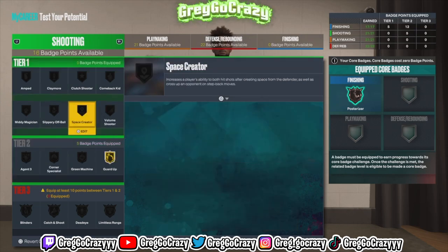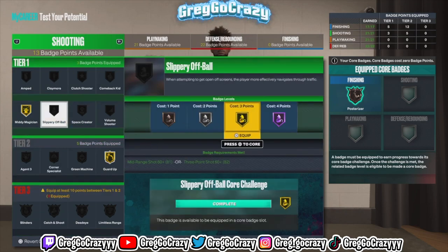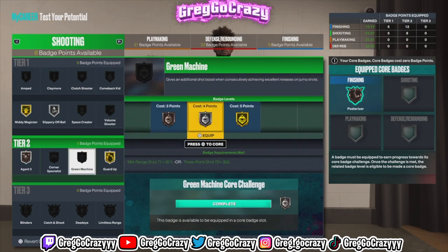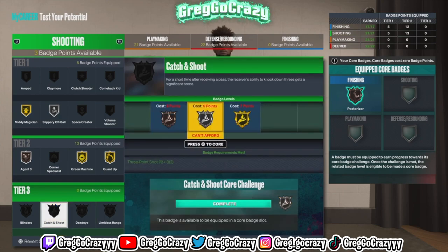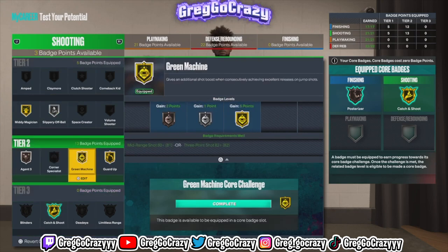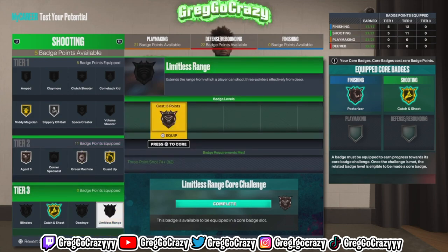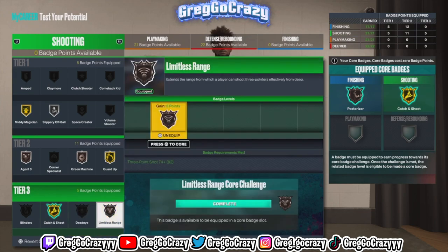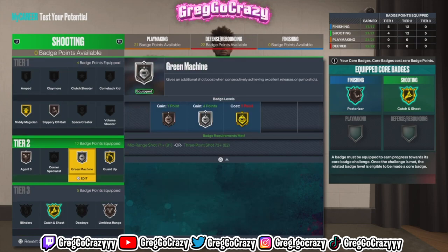The shooting badges — we go crazy. I get gold guard up, which is insane, and I can't wait to see how it actually works. I did see how mini magician works on gold — that badge is good. Slippery off-ball is on there too. I realized I don't really need corner specialist so I didn't put it on. I get gold catch and shoot as a core badge — gold catch and shoot on a 6'9" who can play off the ball. I put on bronze green machine and bronze limitless range. This build can literally do everything — shoot, pass, playmaker, and play defense.